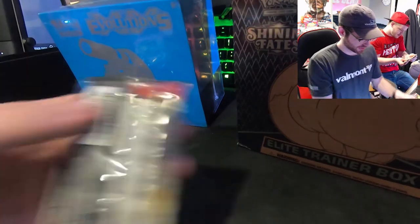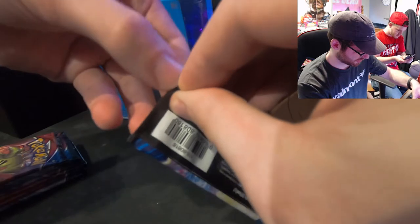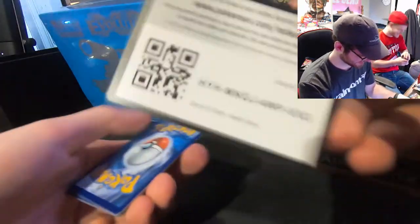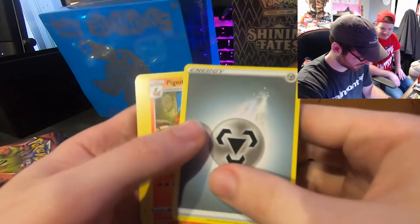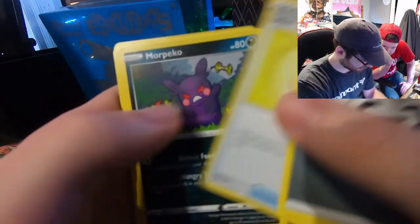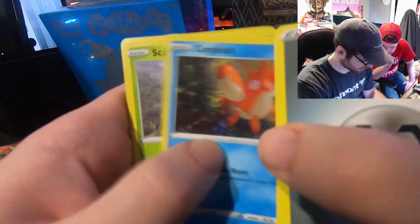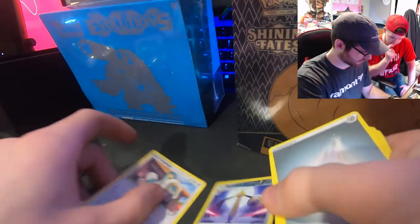Now we're gonna get into the cards. This has eight packs in it, which isn't ten, so I'm still upset. We got a code card. Pack one: metal energy, pig, Knight, Level Ball, Peco, Yamper, Glameow, Corphish, Scatterbug, Cubone, Abomasnow, and a Drampa.